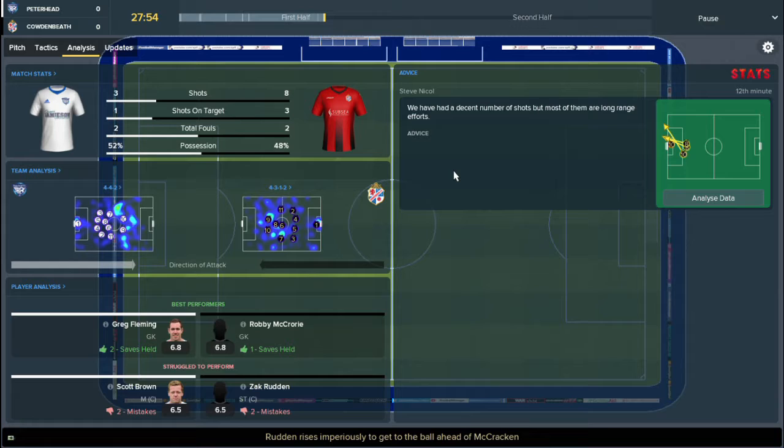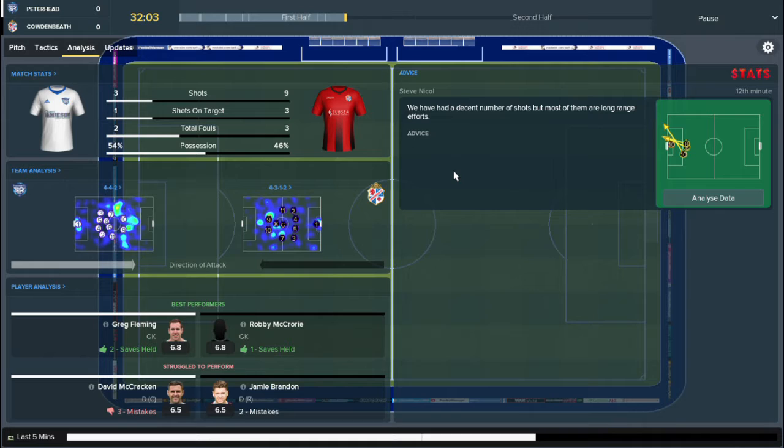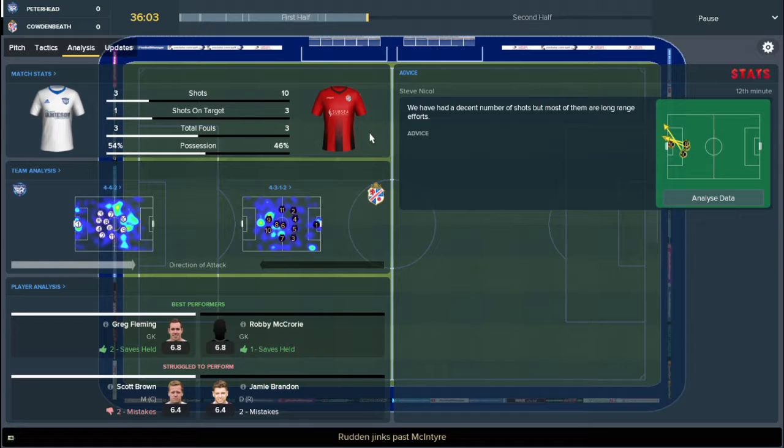I've also added another tactic — it's like a 4-2-2-2, so four at the back, two in the center, two out wide, and then two up front. We may switch to that depending on how well we get trained in it. Everything is going well.